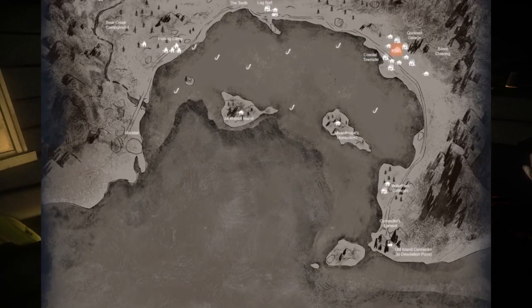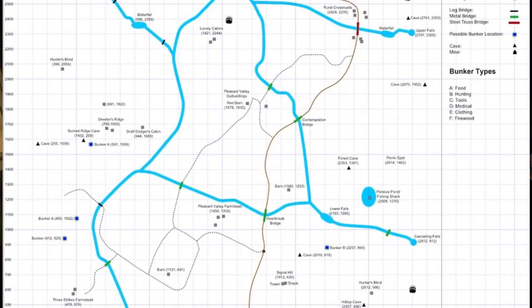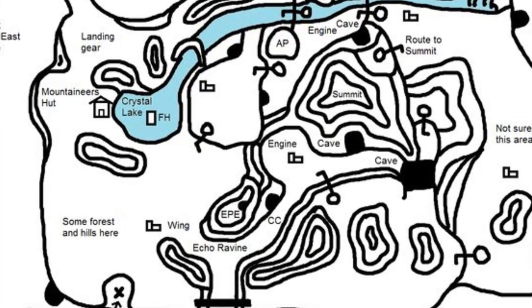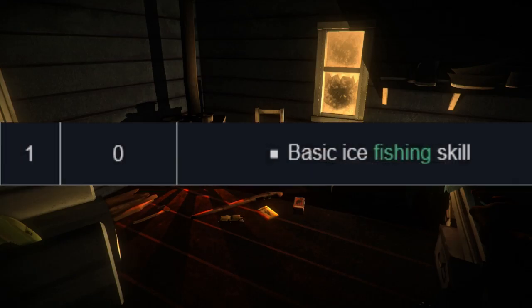Fishing spots are located in: Mystery Lake (at Mystery Lake itself), Coastal Highway (the fishing camp, the log sort, and Quinnisette gas station — saltwater fish, coho salmon and rainbow trout), Pleasant Valley (at Pensive Pond, highlighted in the last video), and Timber Wolf Mountain at Crystal Lake. I'll post pictures of each location on screen — you can pause if you need to.